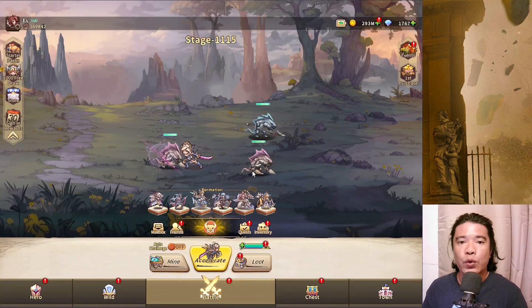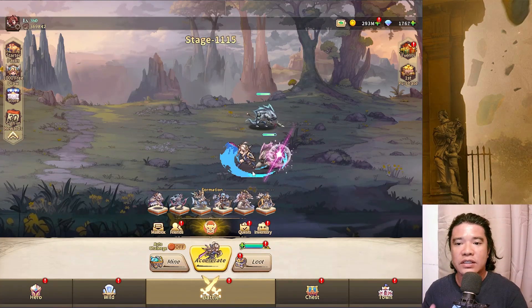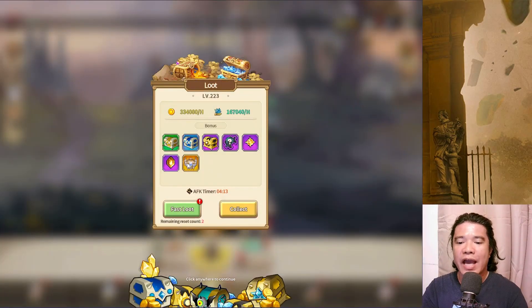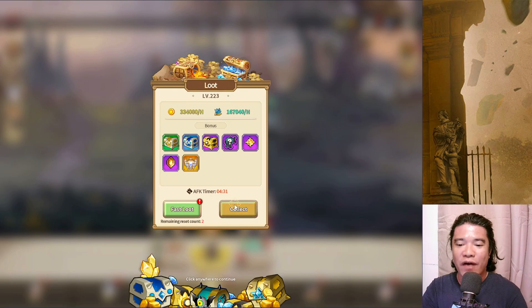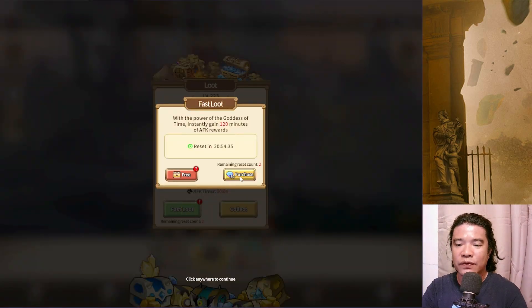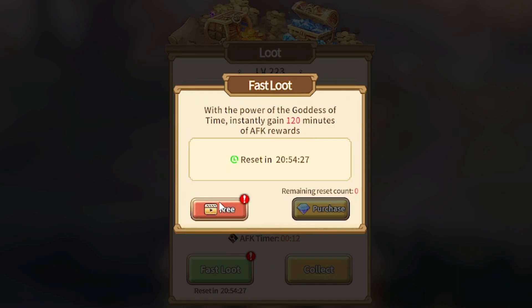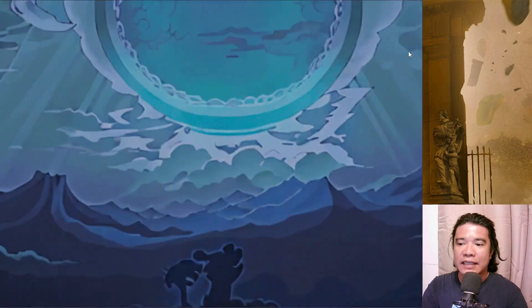Going back, we have a new event, and for those players who are on different servers, please take note and watch this video carefully. By checking here on our loot, we have this Sacred Emblem. You can farm these by doing fast loots, and you can also do free fast loots by watching ads.